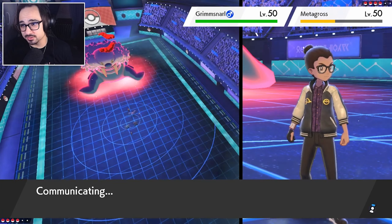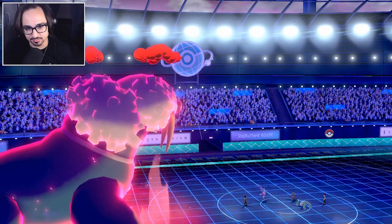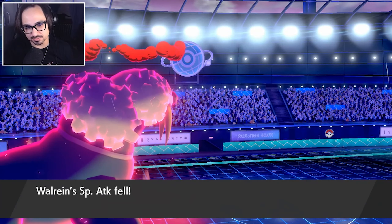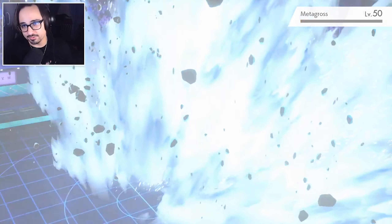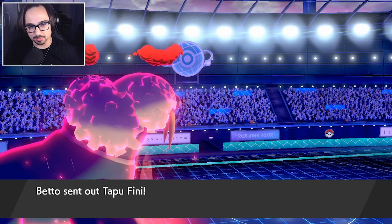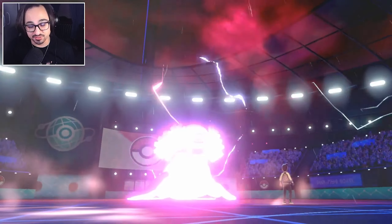We have to pay attention to the Taunt turns and make sure Grimmsnarl doesn't set up Reflect or Light Screen. Rock Slide — I will not be doing too much. He's committing to not Dynamaxing his Metagross, but might Dynamax Zapdos in the back. I really wish I could get rid of this Full Incense — that was my one way of really hitting Zapdos hard. Wait, he has no Zapdos — he's trolling me! Rillaboom can just win this game on its own.